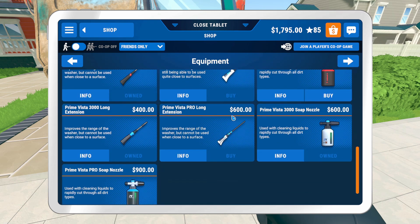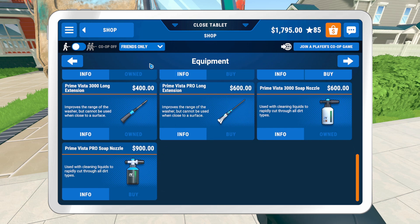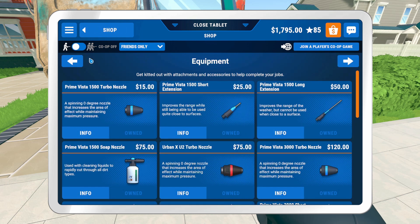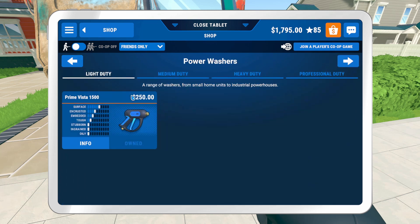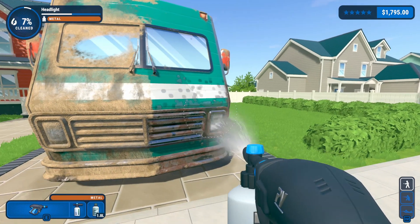We already have the urban X soap, we don't need that. And we're at 85 stars, we're almost there actually. So I really want to be careful how I spend money because we can pretty much almost get the prime stuff — that's the thing I want.